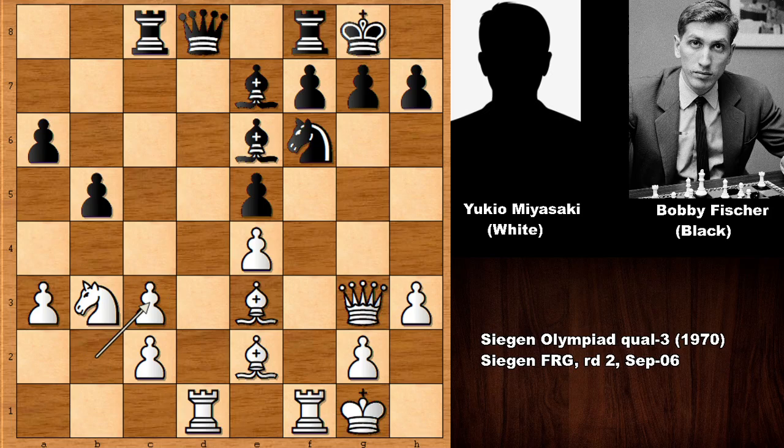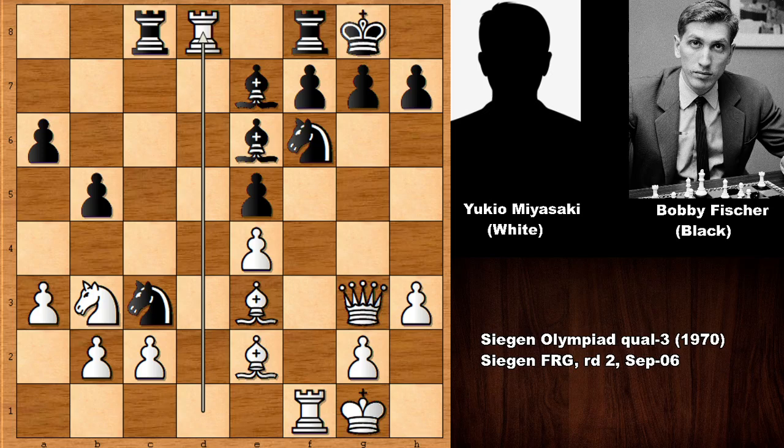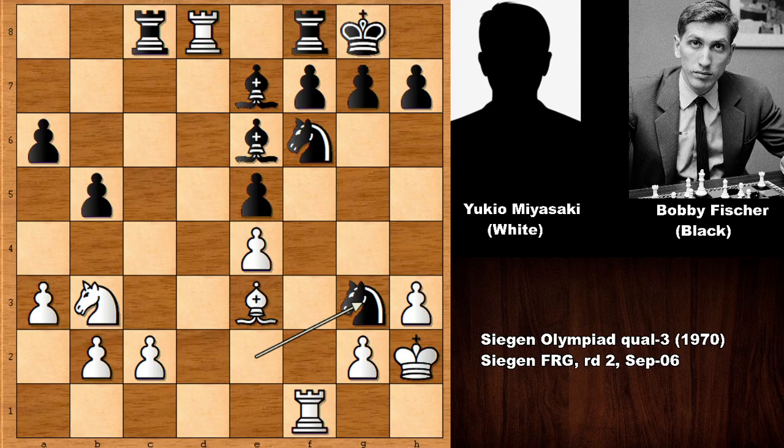Rook from a to d1, and then Bobby Fischer captured the knight, damaging the pawn structure. In this position, what happens if Rook takes on d8? Then knight takes on e2 — this is check — and then getting back the queen. White can resign, because if capturing the rook, then capturing the rook with check. This is basically losing for white.